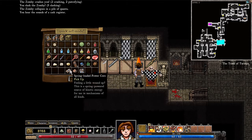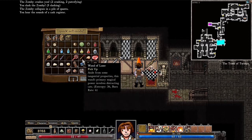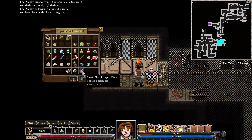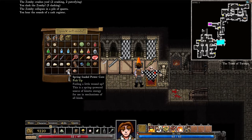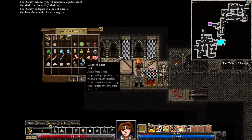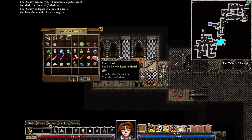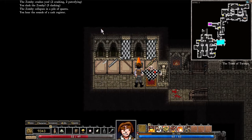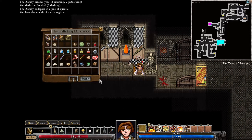I'm just going to quick sell a couple of these things. I need to find more booze too. Spring loaded paracore, I'm not going to use those. Lockpicks, wands, loot fisk, fresh steak. Alright, I sold off a bunch of junk.